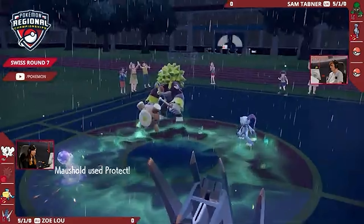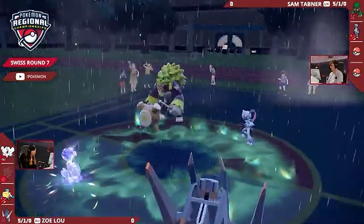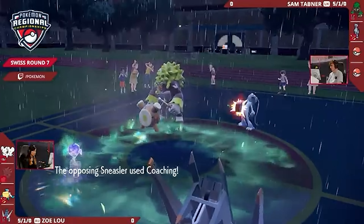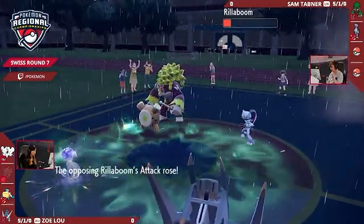If Primarina is in the back for Sam, that's going to definitely be what he needs to Haze away those boosts. Haze would be really good to see here for Sam. Mousehold perhaps going for the bait, going for a Protect there instead of a Follow Me — so anything directed into the Mousehold won't be clearing it.